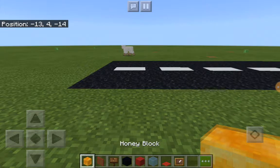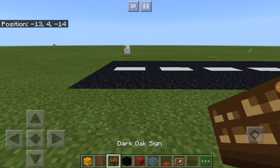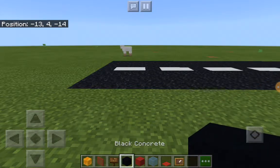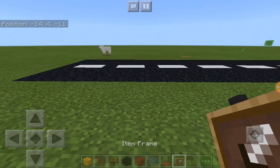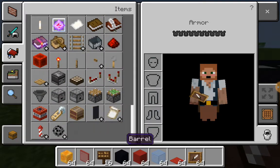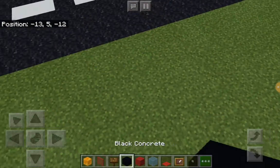For our first car we're going to need honey blocks, a red stained glass pane, a sign of your choice, black concrete, red concrete, light blue stained glass, red carpet, item frames, and last but not least, four stone buttons.